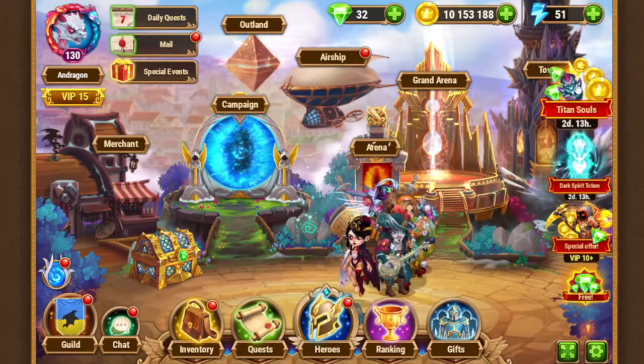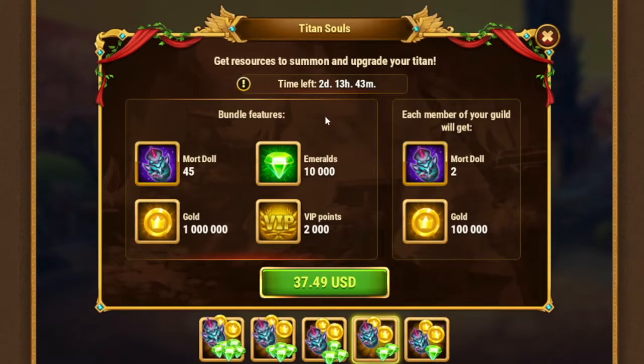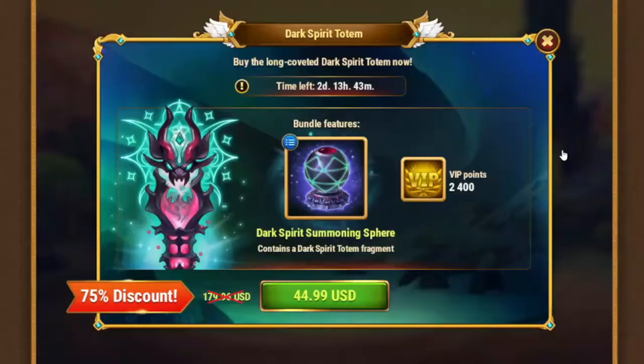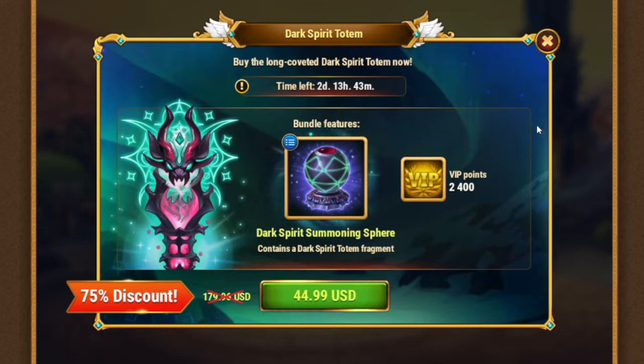I'd like to highlight that we have some bundles which allow you to get emeralds to do the quests. If you don't have enough emeralds, you can get that today — other options will be the next day, the day after, something else, not emeralds probably. Also there's a special offer of the dark totem spirit. You get a bundle where you can get an opening later — it's like deadlock protection. Then open this one.